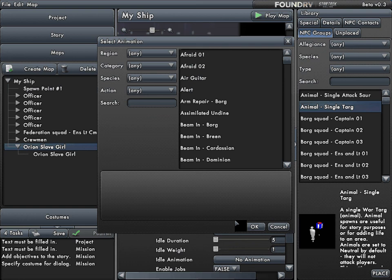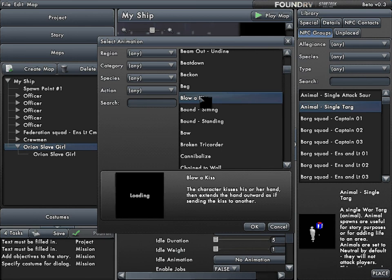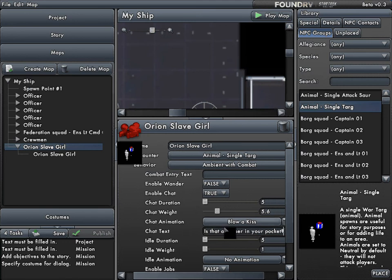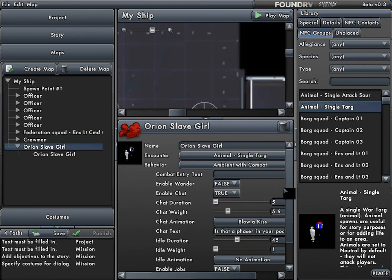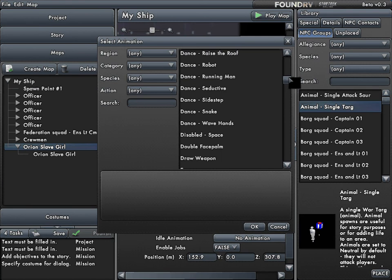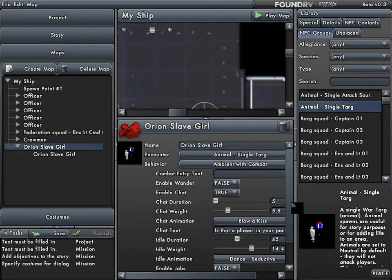Chat animation: since it's an Orion Slave Girl, let's have her blow me a kiss. And when she blows me a kiss, she says, 'Is that a phaser in your pocket?' Now when she's not chatting, she's doing her idle animation — I want to set that to a dance, so let's do 'dance seductive.' And the weight of the idle: I want her to idle more than I want her to chat, so I'm going to turn that up a bit.